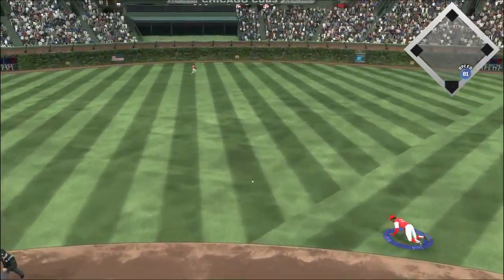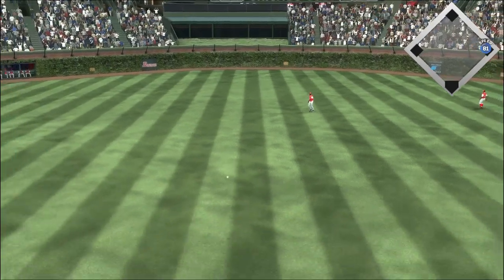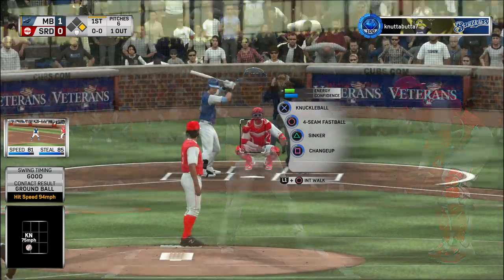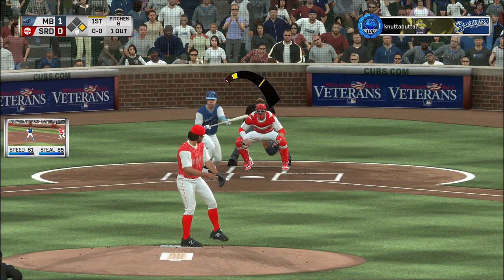Hit sharply on the ground, and that's through for a hit. Here's Carlos Beltran — one in, one out, and one on here in the inning.